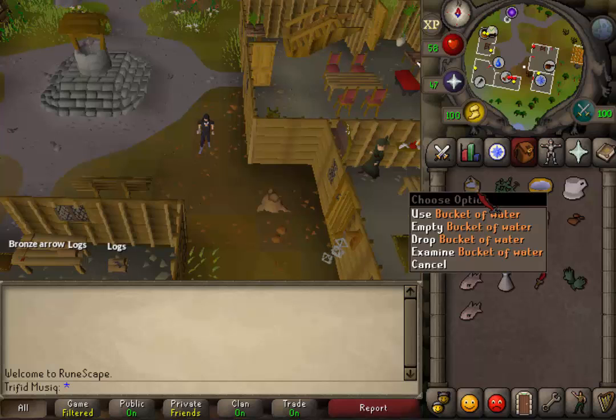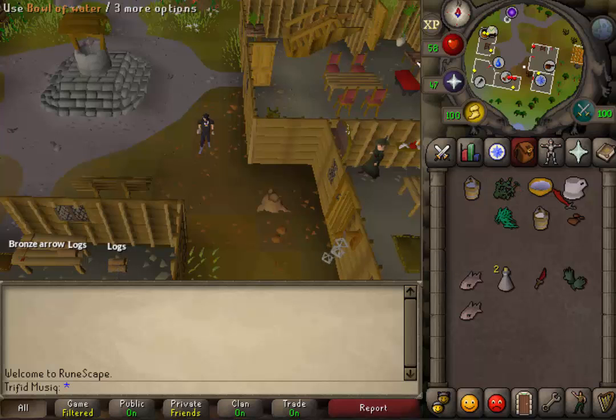Items needed are a bucket of water, nettle tea, and a hangover cure.